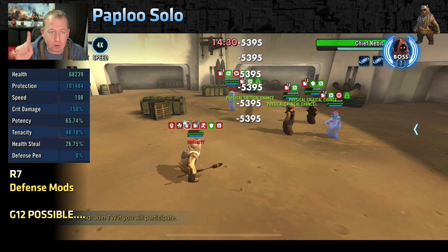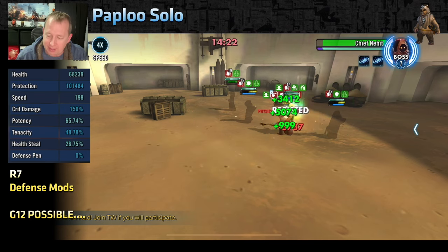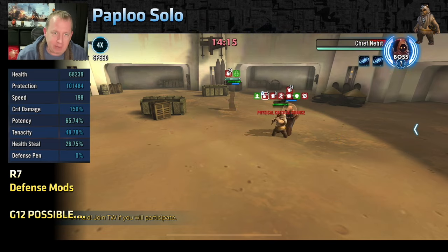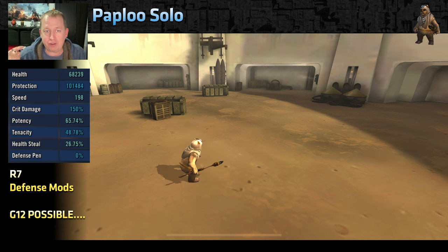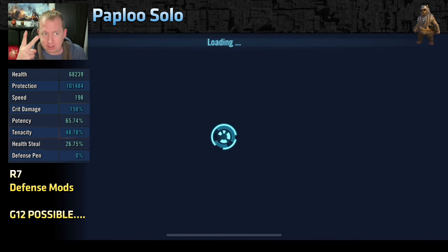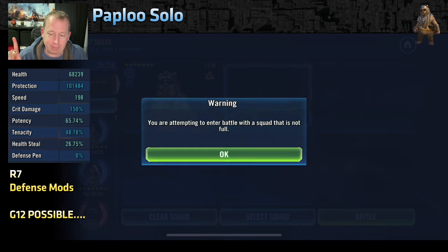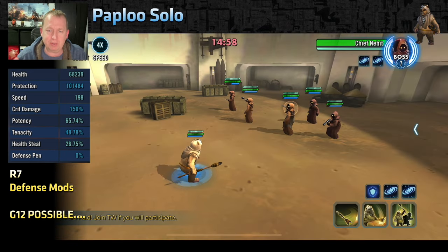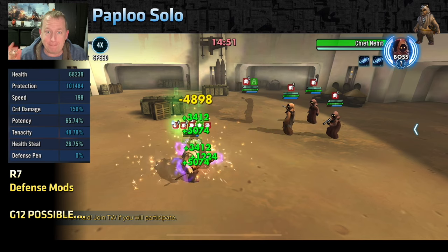Wait until you're actually in danger before using the second special. Once you use it, get your defense up again. You'll see Paploo healing — why? Because any time he gains a status effect, positive or negative, buff or debuff, he recovers 5% health and 5% protection. So as the Jawa Wizard debuffs him and he gains damage-over-time and thermal detonators, he actually heals. Just don't take turns, use the second special to cleanse Healing Immunity, and it's done. Basic, basic, basic.